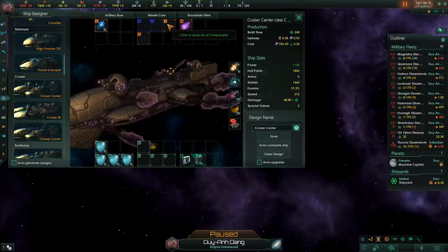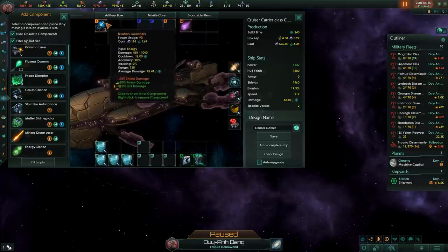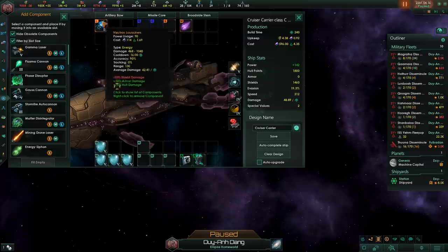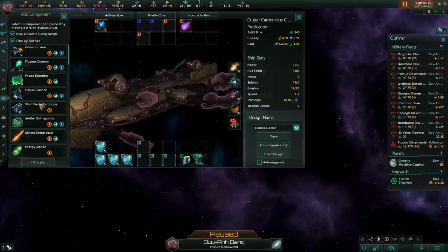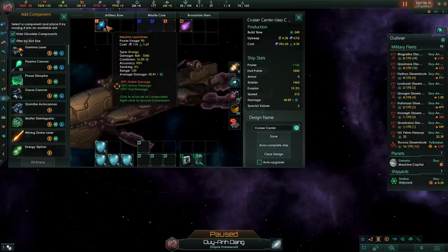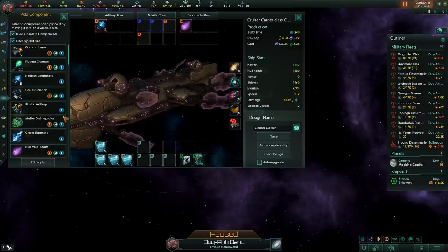Smaller weapons are against smaller ships and larger weapons are against larger ships. There are quite a few weapons exclusive to each size. In smaller slots you can mount autocannons, which are incredibly powerful — if you have access to autocannons I would definitely recommend using them. For larger weapon slots, you can mount things like cloud lightning and neutron launchers, as well as kinetic artillery. To be honest, kinetic artillery is made obsolete by neutron launchers — they are just so much better, and unless you're facing an opponent with a very heavy focus on shields, you're better off using neutron launchers over kinetic artillery.